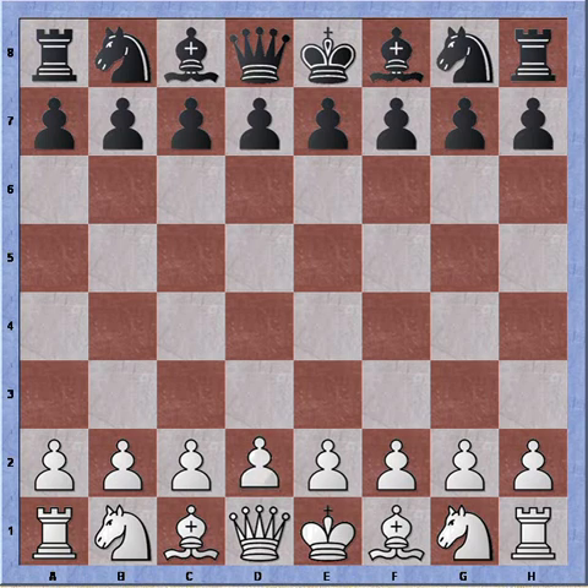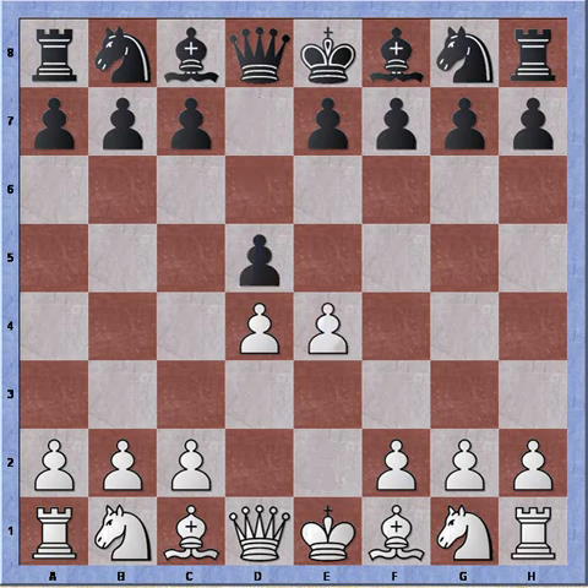The game starts out the same way: d4, d5, e4, and Black takes. Now there are two continuations in the Blackmar-Diemer: f3, which is the Blackmar move, and Nc3, which is the Diemer move. When both are played together we can speak about the Blackmar-Diemer. But we're not going to see that today — today we're going to see the Diemer Von Popiel.